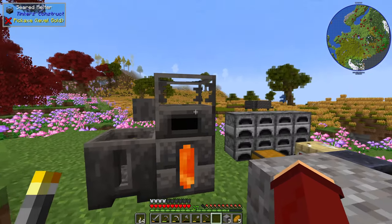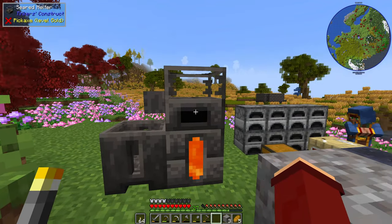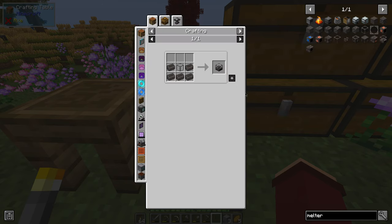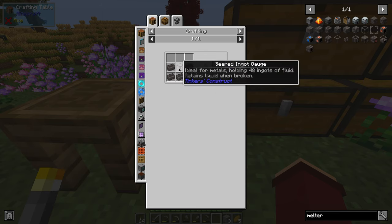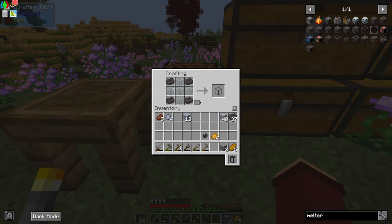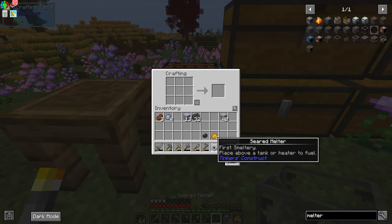The first and most important part is the melter right here. For that you're going to need some Seared Bricks and some glass. If we take a look at the recipe, it's just five Seared Bricks with either a fuel gauge or an ingot gauge — we want the fuel gauge, it's a little bit cheaper. You craft five glass with some Seared Brick, then put the Seared Brick around in a U shape, and that gives us a seared heater.